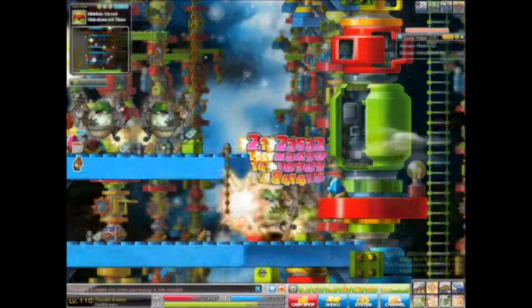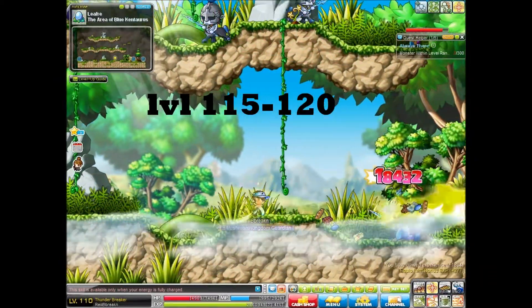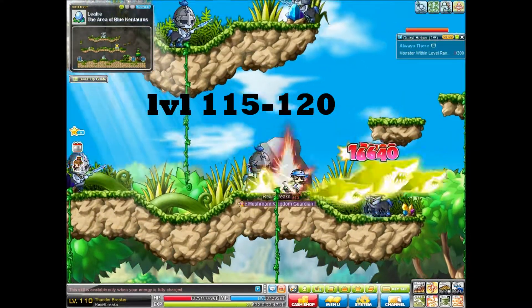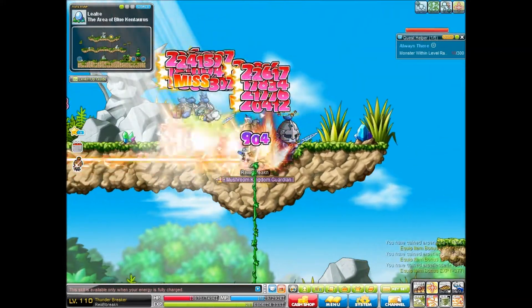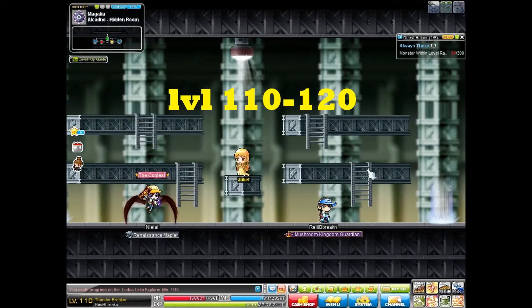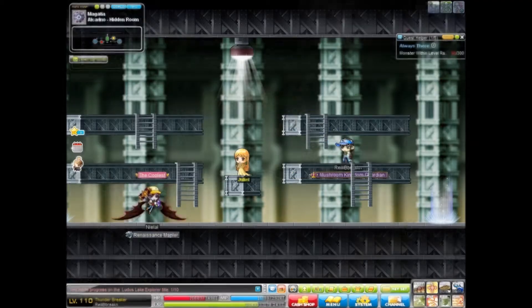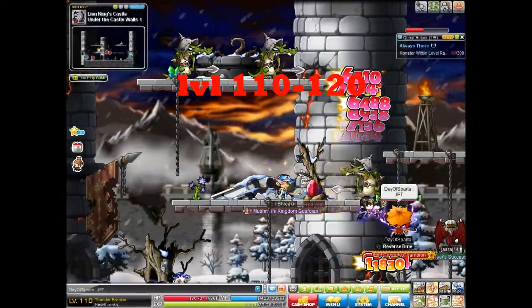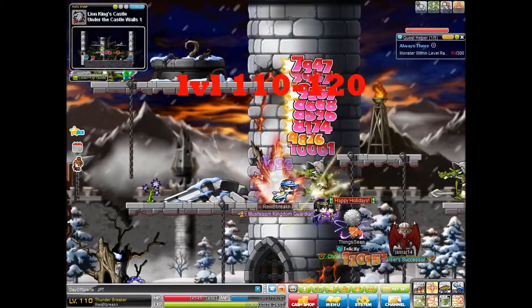115 to 120, I like to go to Blue Samirians — I'm not sure how to pronounce them — at Leafre. These are very great for XP, although they do extremely high damage, so watch your HP. 110 to 120, you can also do the Romeo and Juliet PQ, which is incredible for EXP but extremely hard to get in since there's usually no one there. HorntailCave is also a great place to grind quickly, and you want to get into a party of at least 6 when you're there.